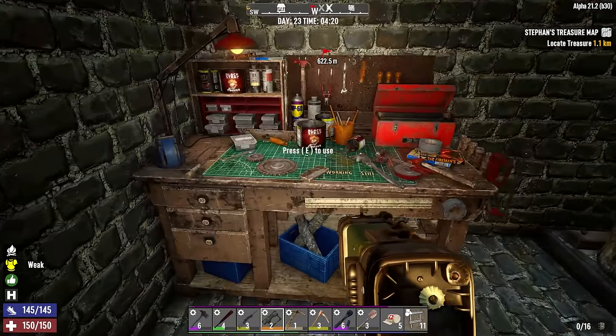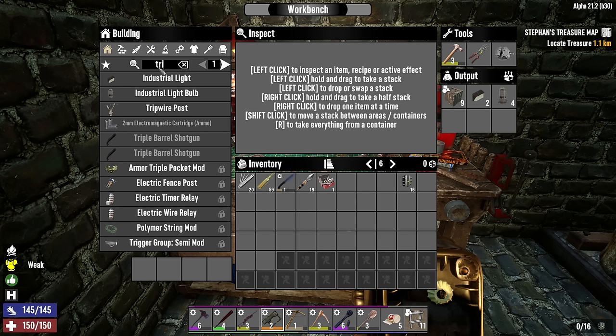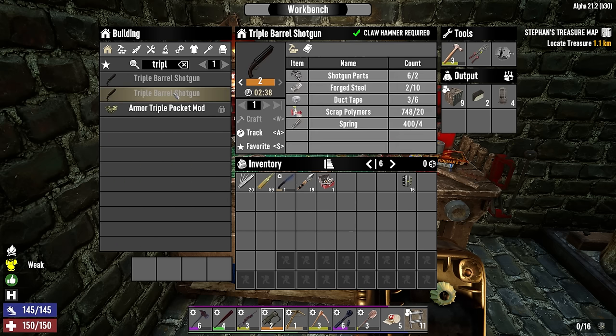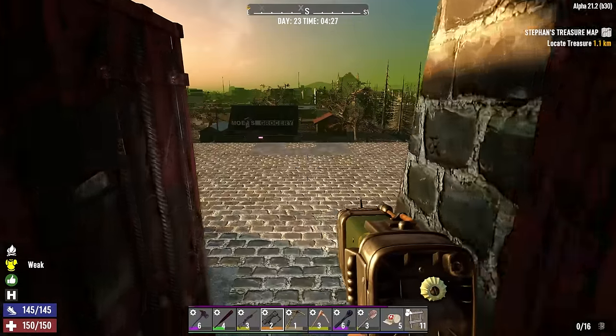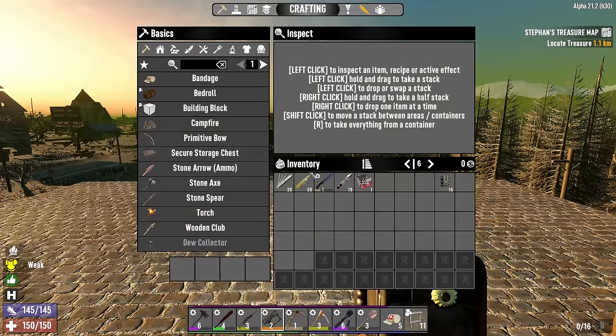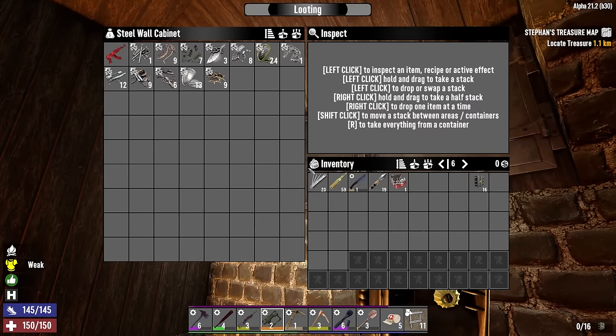Today we have a lot of work to do. I was looking at things I can craft and I'm making up some electronics in anticipation of getting a farm and a generator in the near future. We're also pretty close to making the triple barrel shotgun — just need a little bit more forged steel, so we'll look out for that while we're out and about.